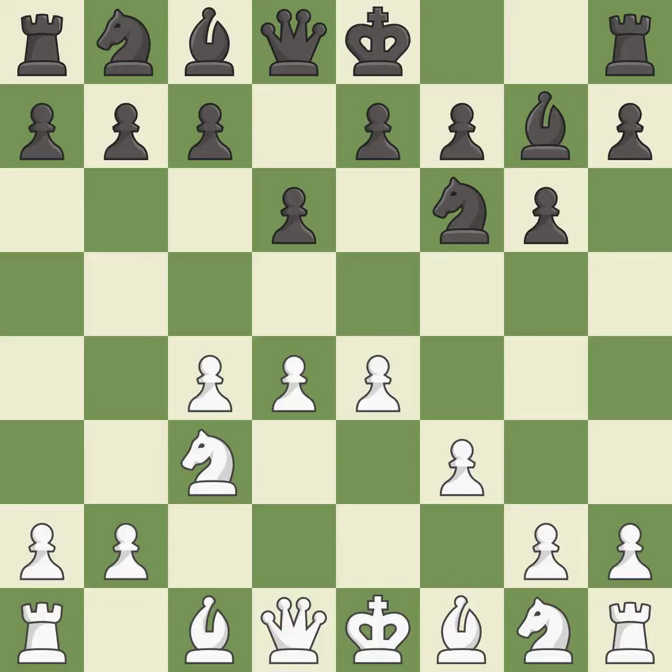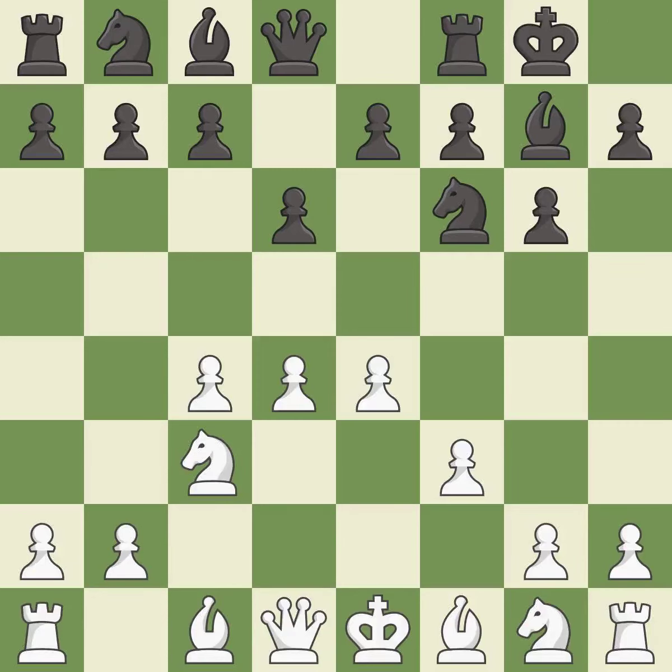f3 supports the e4 pawn and prepares to develop the dark-squared bishop to e3 and the queen to d2 — a common attacking setup versus fianchetto systems. Castling gets the king out of the center and activates the rook.